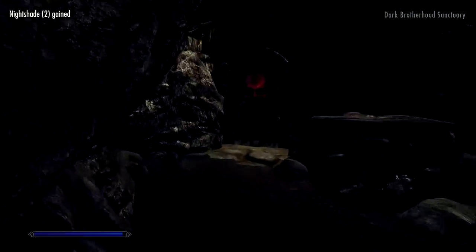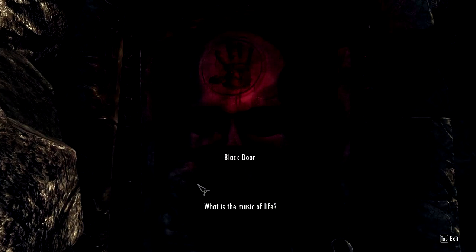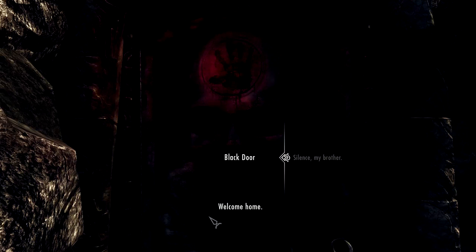What was the passphrase again? Silence my brother — that's the one. What is the music of life? The banjo — oh no, sorry. Silence my brother. There you go — welcome home. Does this mean I get to live here? Oh yes — yet another place to live. I'm in the Dark Brotherhood sanctuary now.